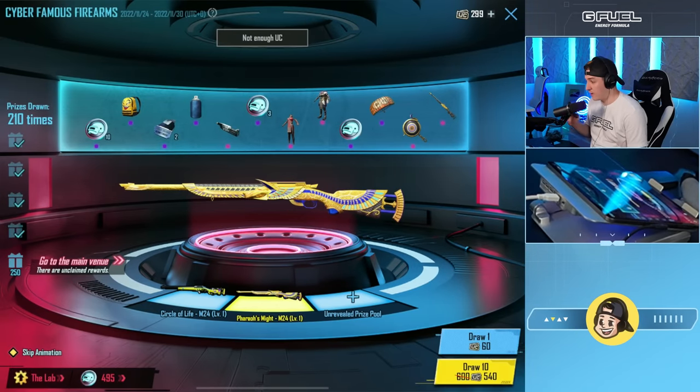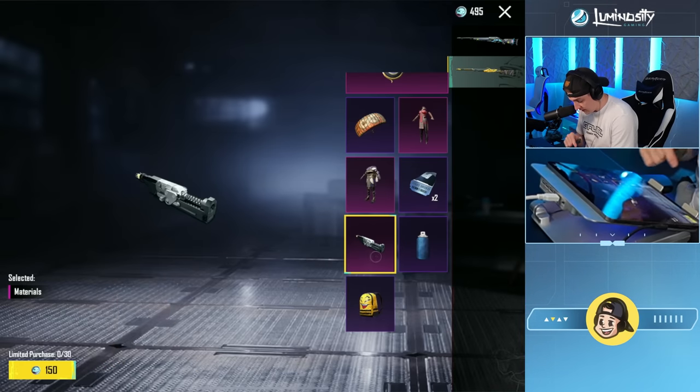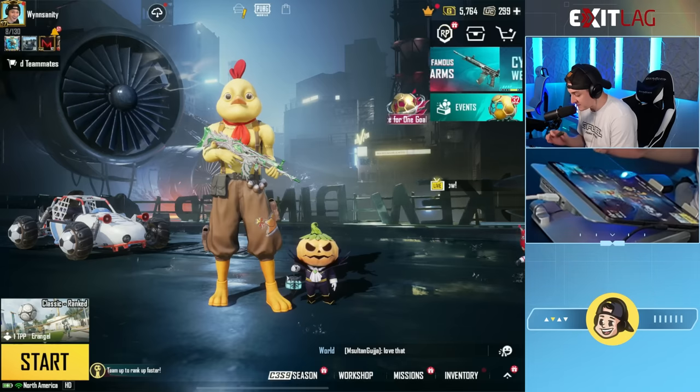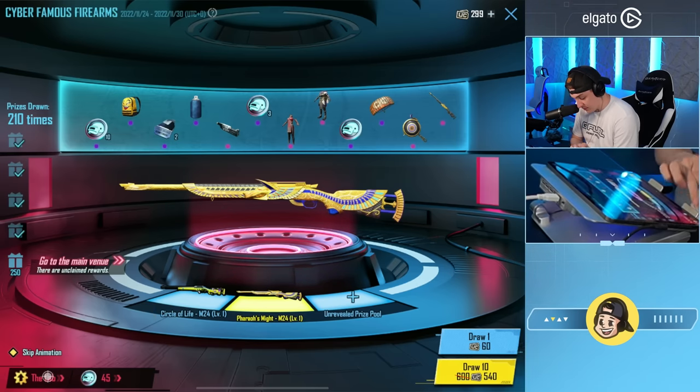There we go — it's like the second to last pull. Well, now we have a bunch of coins. Can we get materials? We can — oh, we can buy some materials. Let's go. One, two, three. I love how I was literally about to say 'just in case I get it.' Yep, all right. So we have it now. Let's go to the lab.